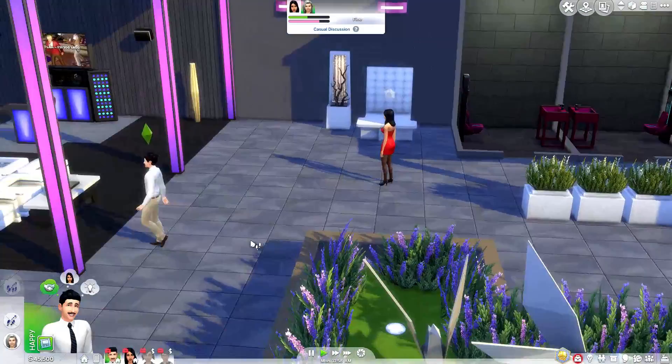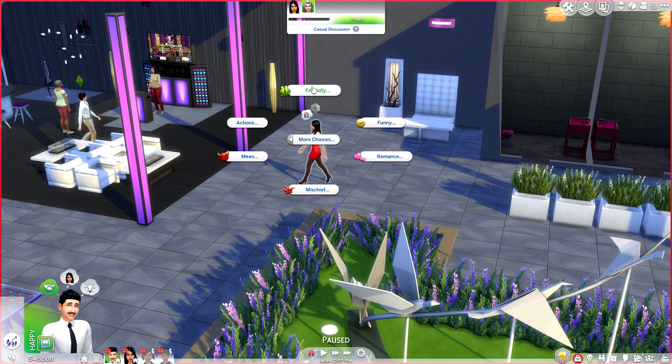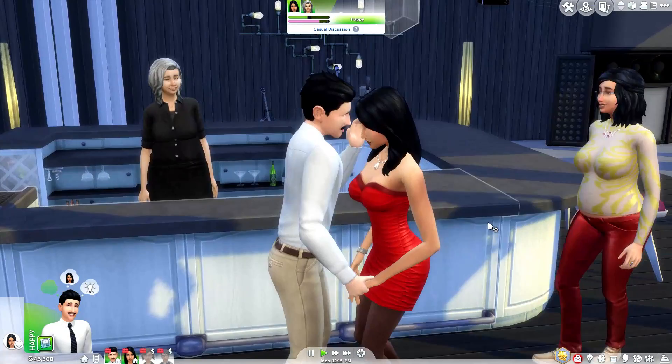We're just going to jump right into the game and test this out. We have Bella and Morty — they are at the Stargazer Lounge, and I thought this would be the perfect place for them to come hang out. When you click on your sim, you have the other sim click on them. I'm going to pause for a minute — it's in the romance, more choices. You're going to see 'slow dance with Bella' and it does have your two sims and a little heart in the middle.